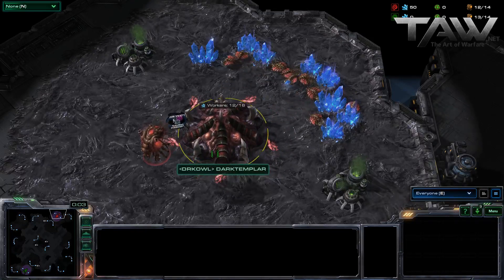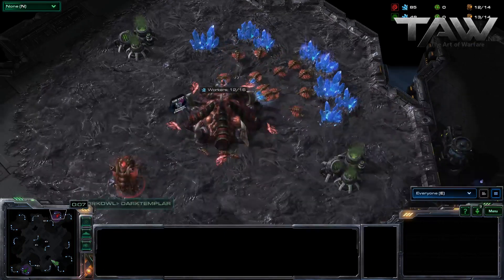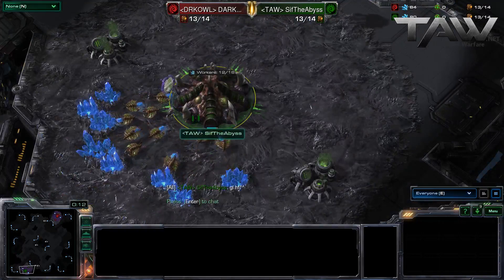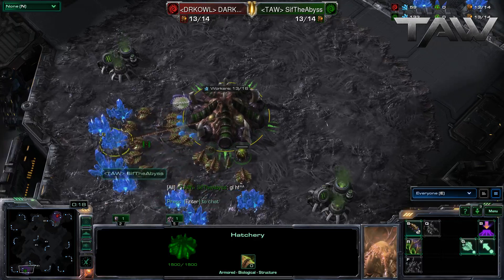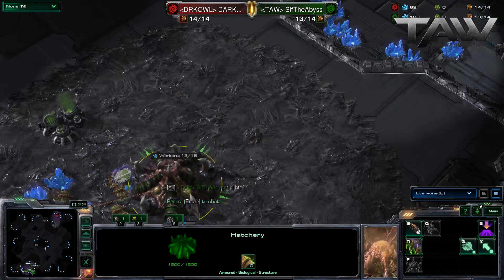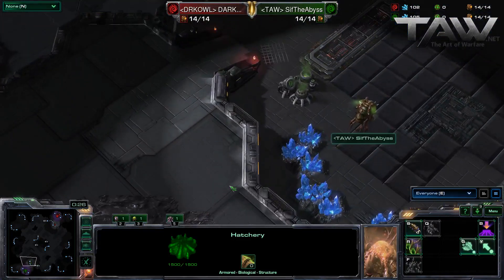Let's introduce our players. On the top right position, we have the Red Zerg, Dark Templar. And on the bottom left-hand side position, we have Sifted Abyss. He's from Taa and he's on the EU side, helping out the NA side on this climber. Nice. Always good to see players pitching in for a good cause.